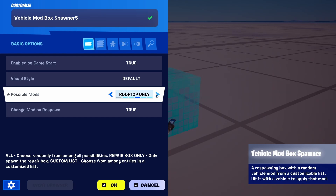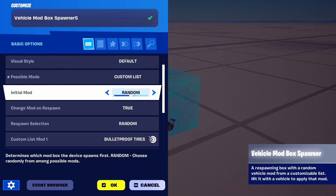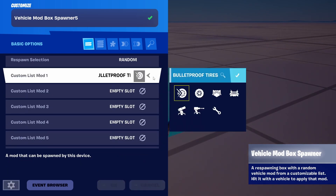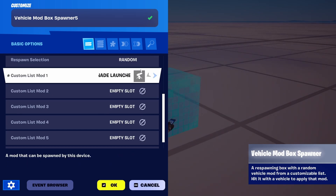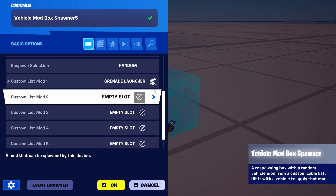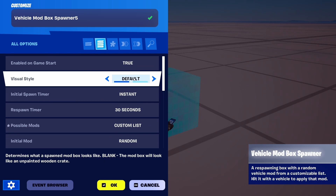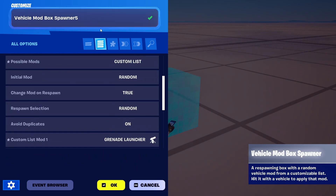And the last one, just to show you the options, is going to be all of them. Under Custom List you can see there's a random mod option. We have loads of options here where you can go for bulletproof tires, different types of tires, different mods, grenade launchers. Let's place a grenade launcher and see how it looks. The list is incredibly huge and it's a pretty cool addition to any kind of Fortnite Creative vehicle-based game. You also have options for defining the respawn time and other elements as well.